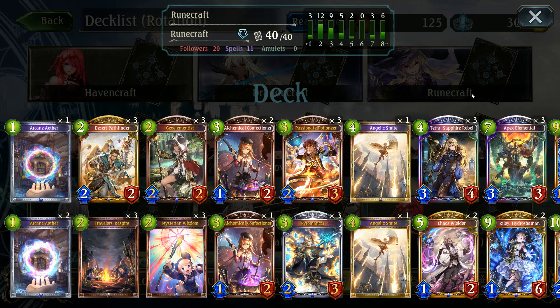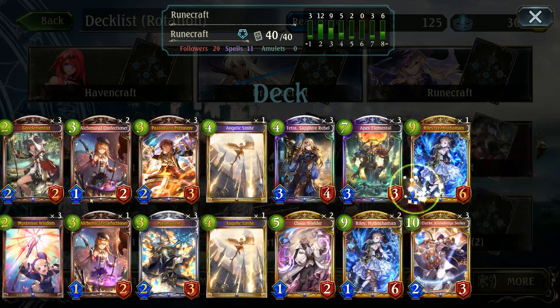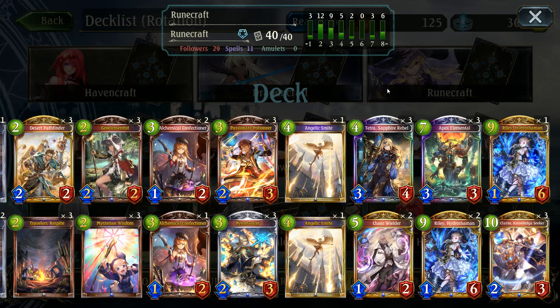Hello and welcome to another video. Today we are checking out Runecraft. Runecraft is not my favorite deck right now just because it doesn't seem to have much power behind it. The Riley Hydro Shaman is great but it's a really good mid to late game that isn't just straight up Riley plays. The Tetra is okay, and Apex Elemental doesn't do a lot usually other than the occasional clear. So we'll get right into it.